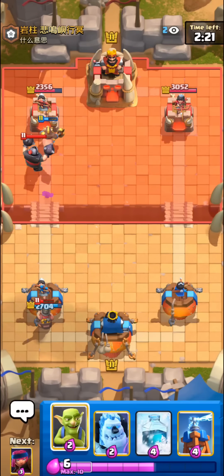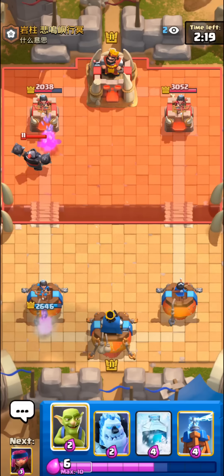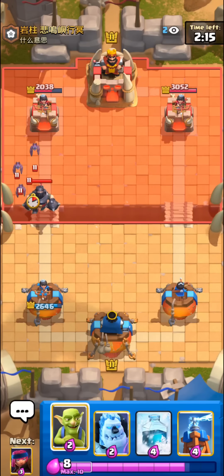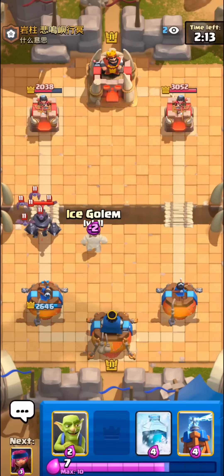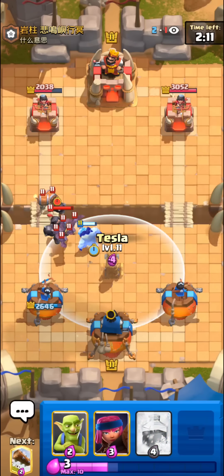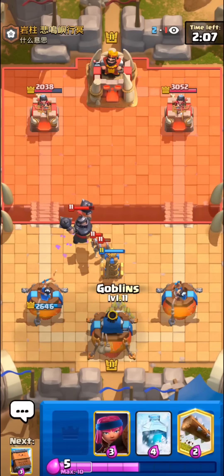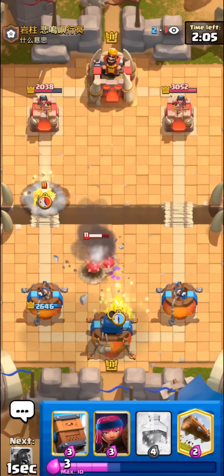Looks like this guy's gonna have mega knight, which is pretty good against hog normally. But ever since the mega knight got that enter-the-arena ability nerf, I feel like it's a little bit better for a hog rider now — you can just hog whenever you want and you're pretty much guaranteed to get a hit even if they mega knight.